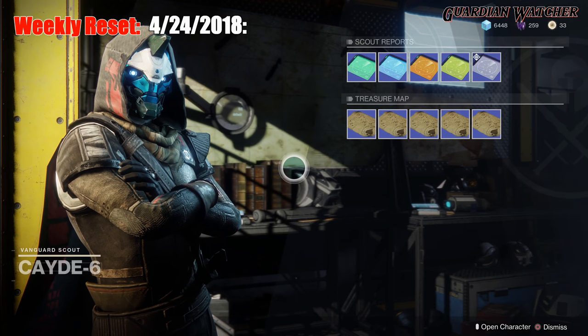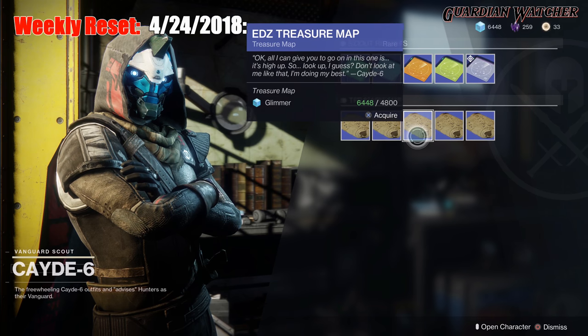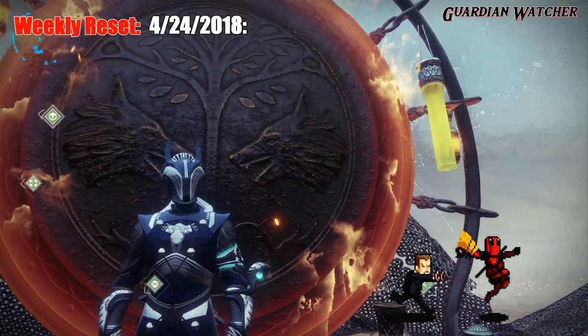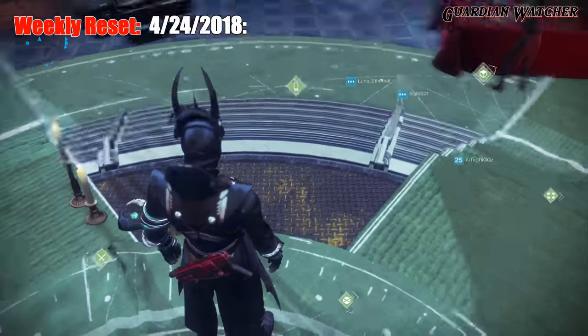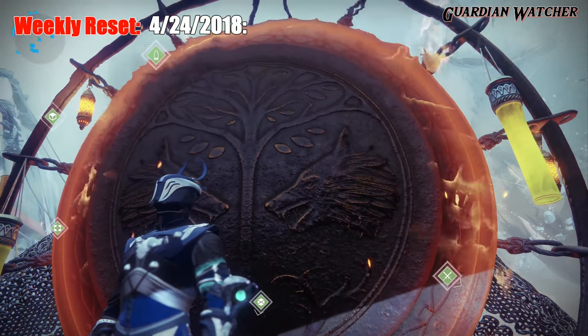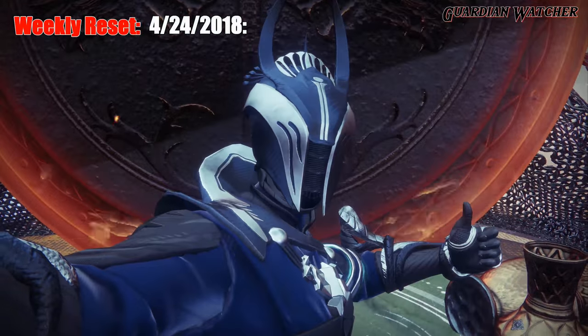Don't forget to visit Cayde-6 in order to get these awesome treasure maps, and they are on the EDZ. Go ahead and pick those up for 4,800 Glimmer each. If you enjoyed this video, feel free to watch these other videos as well — leave a like, share them, and come back for more. Thank you guys for watching, and remember, less guns doesn't mean less crime. I'll see you guys next time.